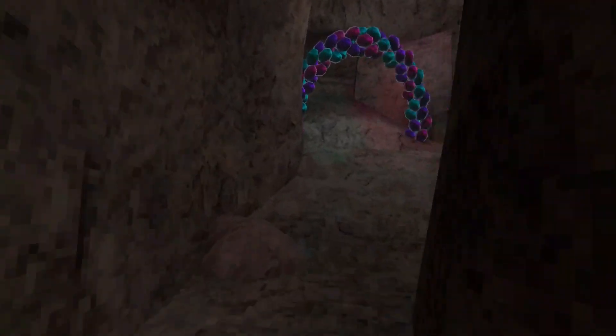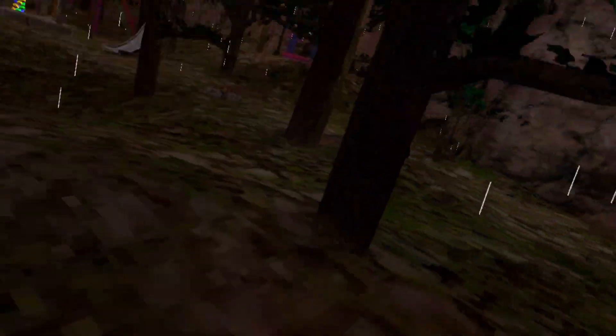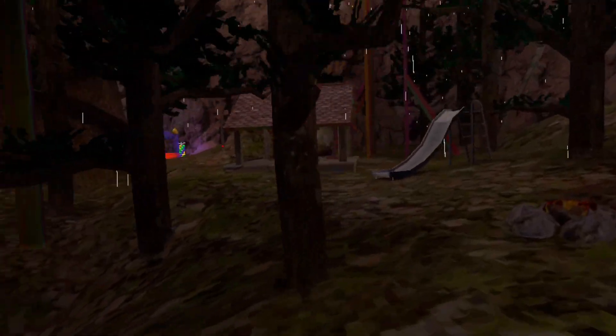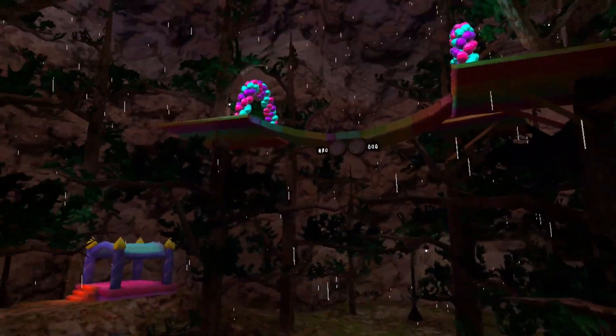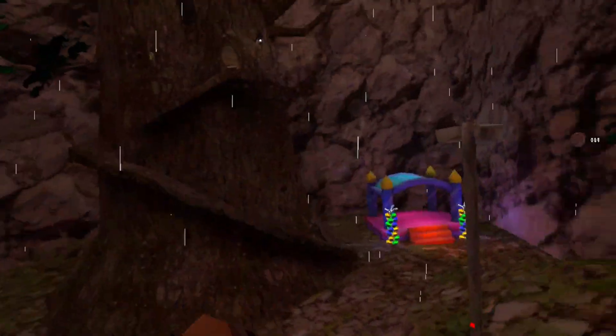The next one we're going to is Forest. Very simple — go ahead and look at the double walls tutorial and pretty much anything that has been changed to more of a rainbow theme, you know.